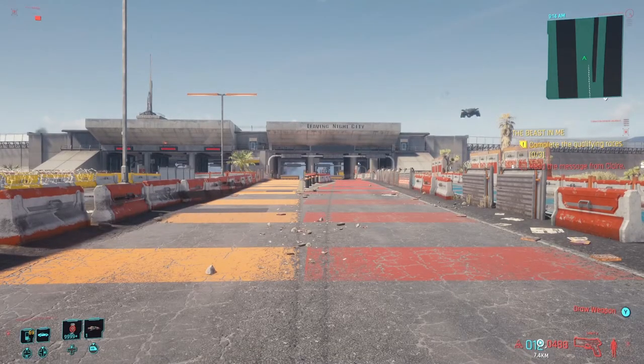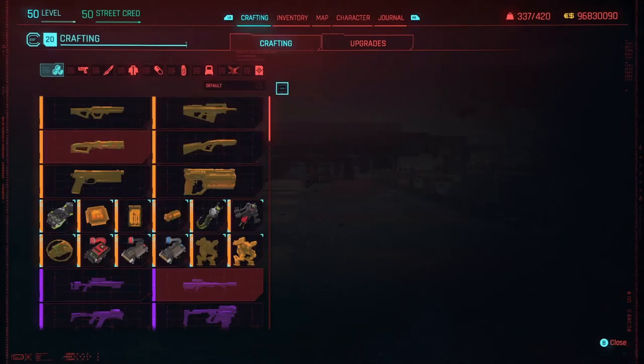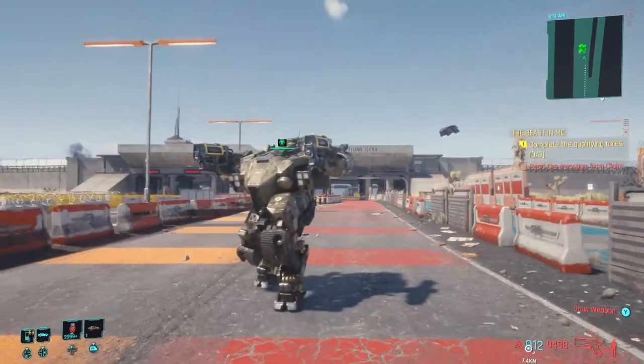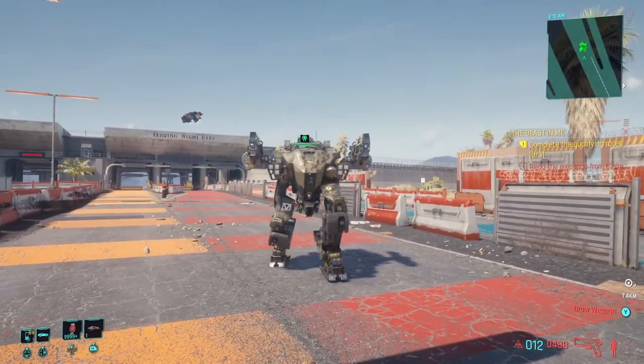After you've gathered those three requirements, you can now craft drones. Go to the crafting menu, go to drones, and go ahead and craft the drone. And there you go — you're your own drone companion. You also have the ability to perform quick hacks.